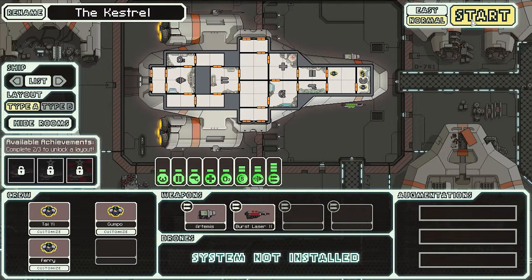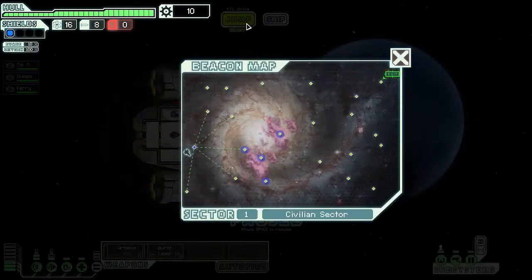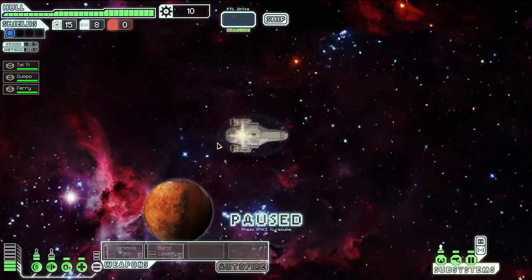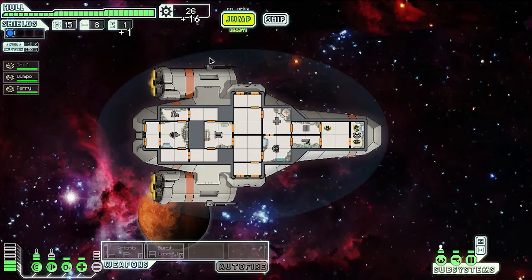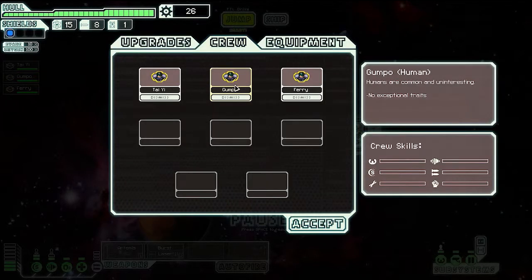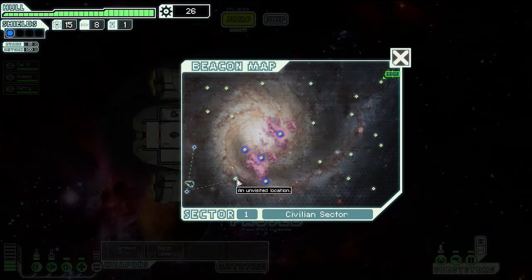Okay, let's do this again and I'll leave it on normal. Let's give this another shot. Scanning a large asteroid field — short range scanners may discover useful material. We got a drone part and some scrap. We got a ship on scanner — I think I need to start getting drones, that'll help out. Let's jump.